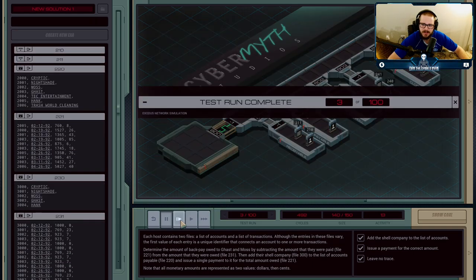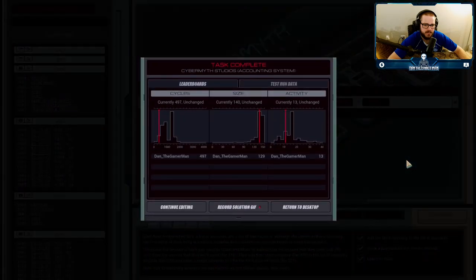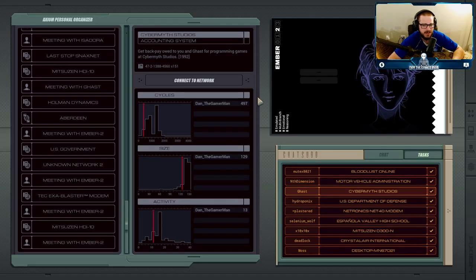That continues until we're clear, paying out all the money owed to Ghast and Moss. We got just barely into the highest part of the histogram. At the beginning of these I said I wasn't going to go back and optimize, but that was a lie — especially on the bonus ones, I spent a lot of time trying to get these as high as possible. Ghast and Moss have been paid the money they were owed, and we've done some good in the world today.